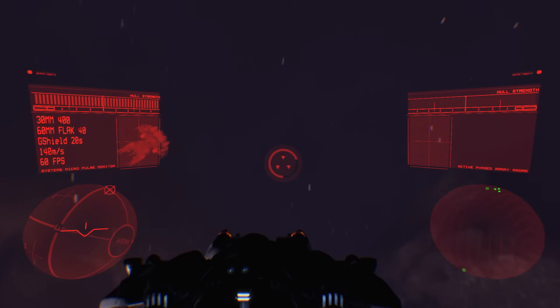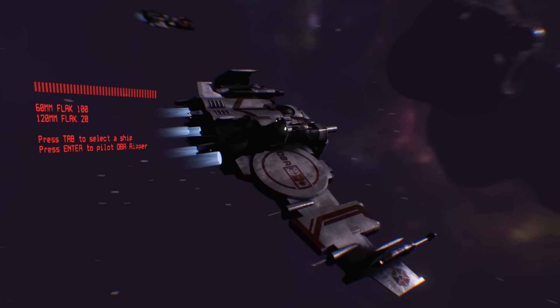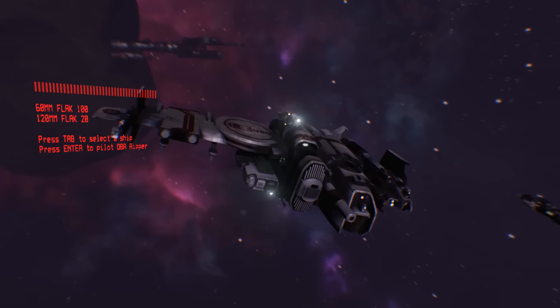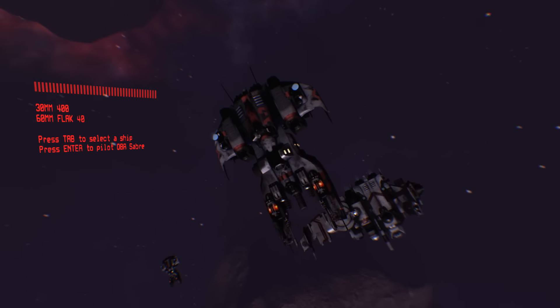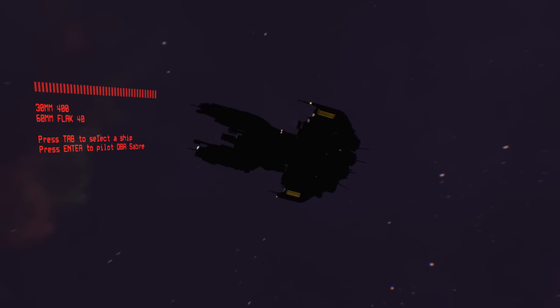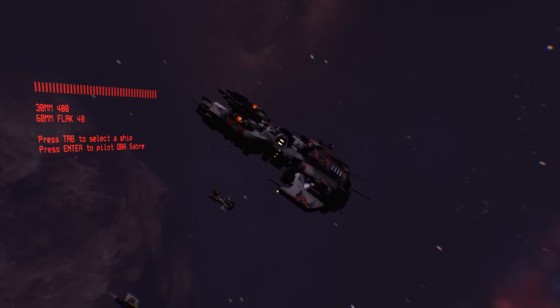Each faction has two different types of ships to choose from. One ship, which is very big and very bulky and moves very slowly, has a very powerful weapon and can take one hell of a beating. Whereas the other ship, which is very small and very puny but can move extremely fast and is very nimble, has a bit of a puny weapon compared to the bigger ships.